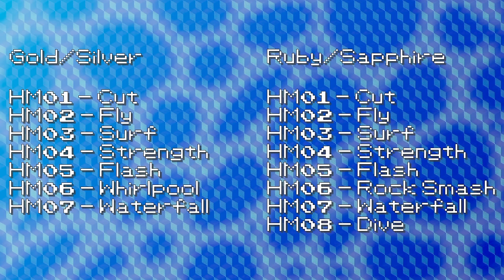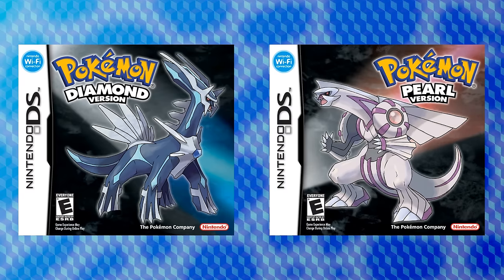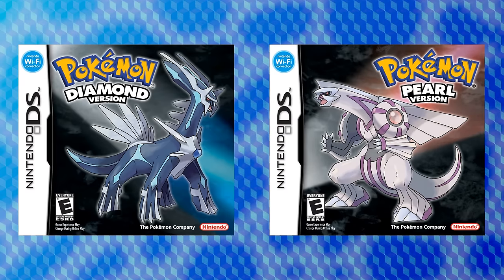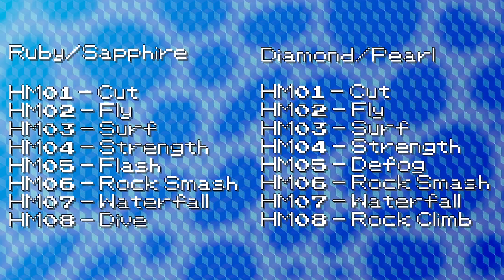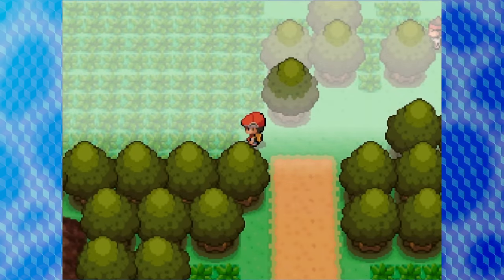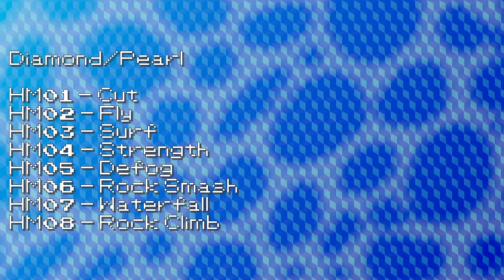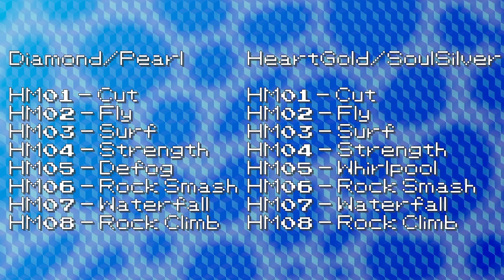Generation 3 would swap out Whirlpool, adding two more HMs: Rock Smash, which was previously a TM in Generation 2, and the new move Dive. Generation 4 is where things start to get a little weird. Diamond and Pearl would demote Flash into a TM and drop Dive completely, adding two new HMs — Defog and Rock Climb. But starting in Generation 4, HMs would be constantly rotated based on which game needs which HMs. Defog would be replaced with Whirlpool in HeartGold and SoulSilver.